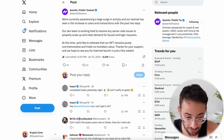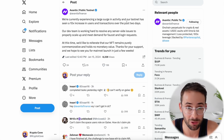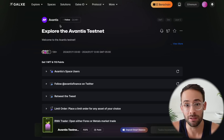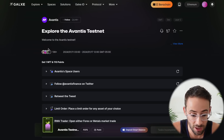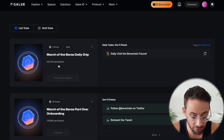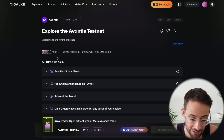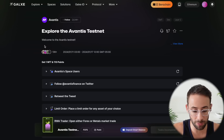Even though the system is being a little glitchy right now, I'm sure the devs are going to fix it soon and iron out the issues before the end of the campaign. The link to this Galaxy campaign page will be below in the description. Only about 10,000 people have currently completed this, versus the BearChain testnet airdrop campaign which has hundreds of thousands of participants. So even if Avantis is worth less than BearChain, it's far less saturated, making it a reasonable target for airdrop hunters.